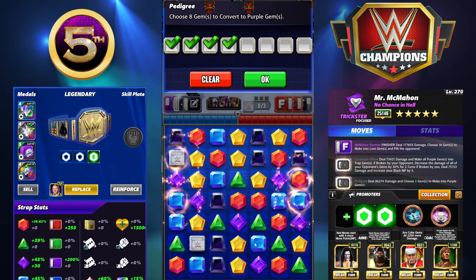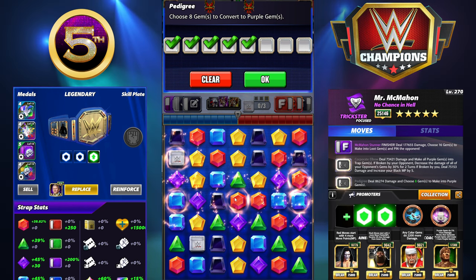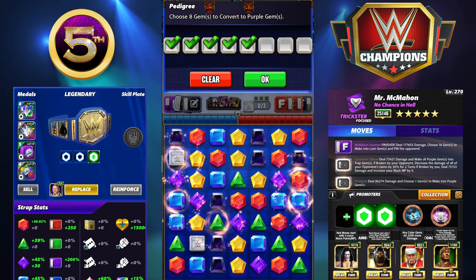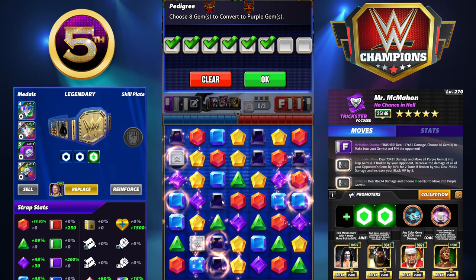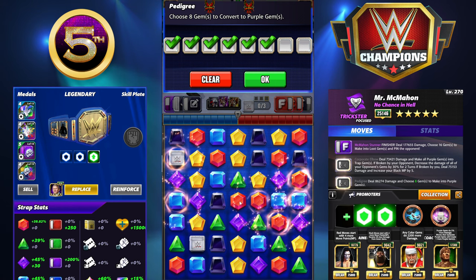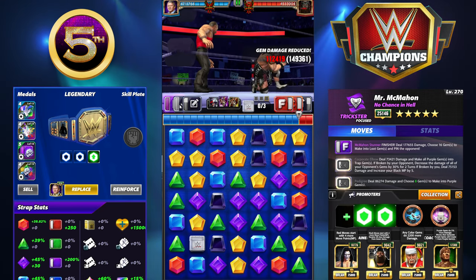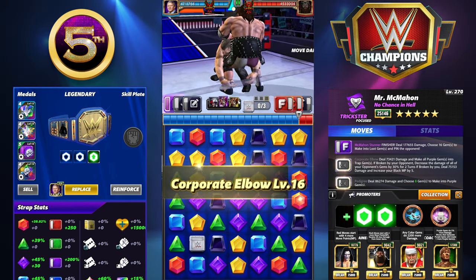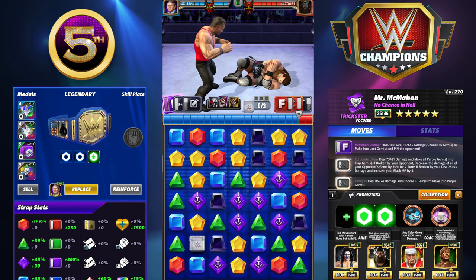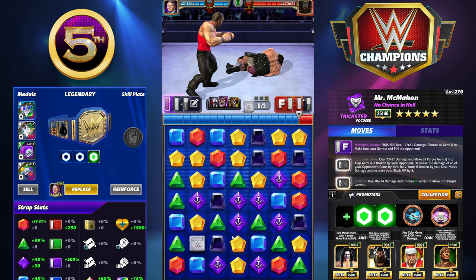We want to put purple matches out and hopefully have him match those. Now we're going to make all of our purple gems into trap gems. Keep in mind if the opponent breaks them it increases our gem defense heavily - 30% per trap gem. If we break them a lot of damage gets done - 75K damage for each trap gem we break. We've got 8 of them, so that's 640K damage plus the finisher, which puts us over a million with double armor. So that's an easy million.